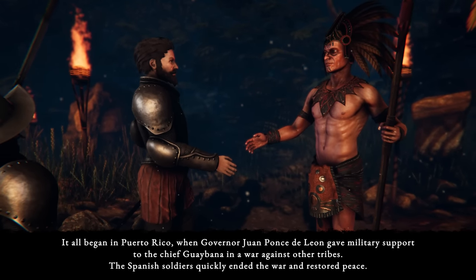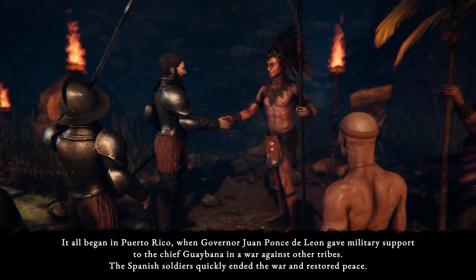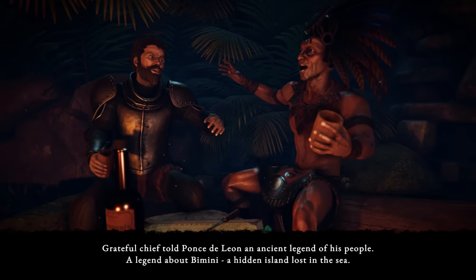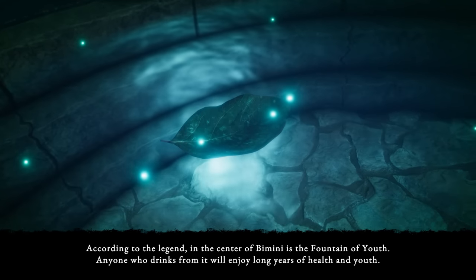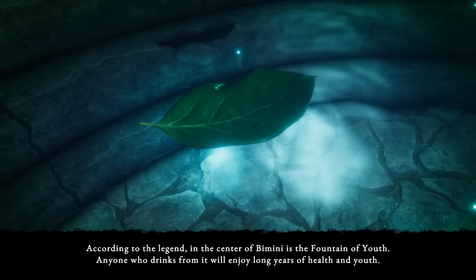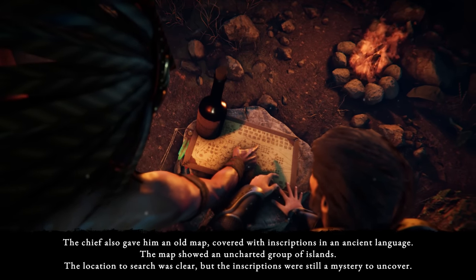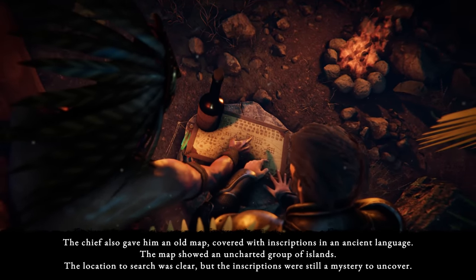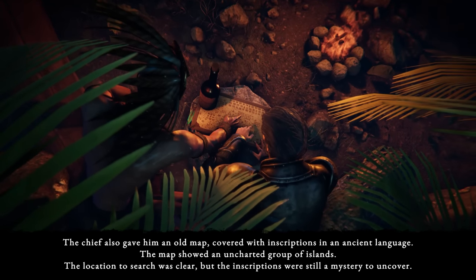The goal of the expedition was to search for the legendary Fountain of Youth. It all began in Puerto Rico, when governor Juan Ponce de Leon gave military support to the chief Gaibana in a war against other tribes. The Spanish soldiers quickly ended the war and restored peace. The grateful chief told Ponce de Leon an ancient legend of his people — a legend about Bimini, a hidden island lost in the sea. According to the legend, in the center of Bimini is the Fountain of Youth.